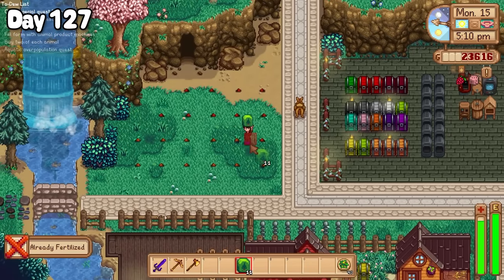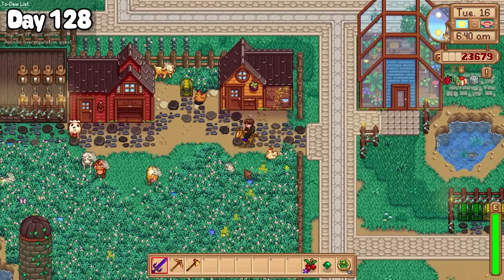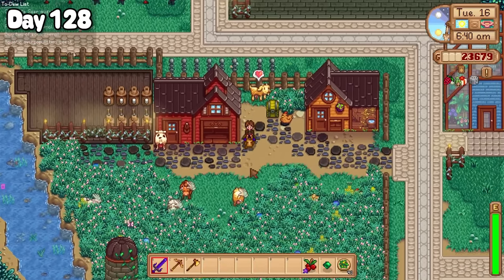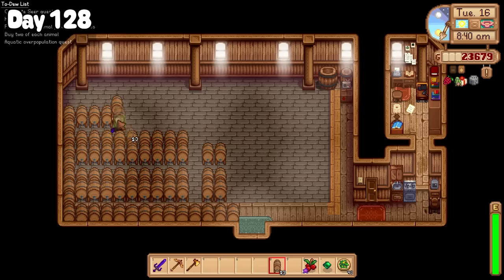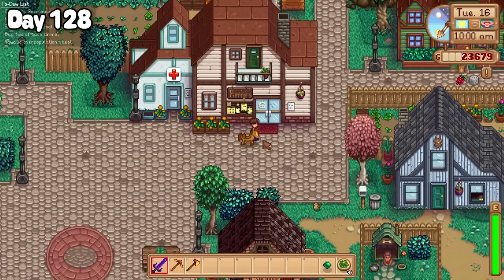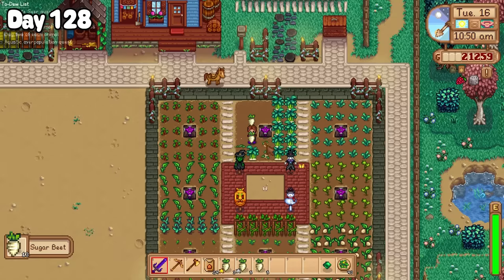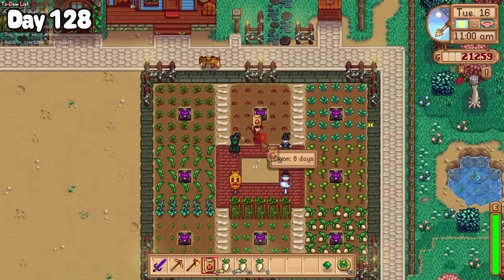I spent the first half of the morning on day 128 pottering around the farm, placing eggs and milk into my machines, and making 30 more kegs to add to my ever growing collection. I then found Trini heading into town and gave her a ridge cherry for her birthday, before continuing on to Pierre's to purchase some more onion seeds. Back on the farm I picked my sugar beets and planted down some onion seeds to replace them.